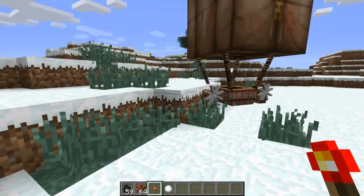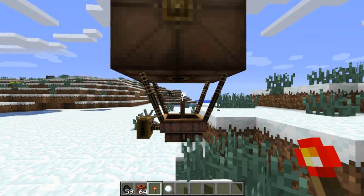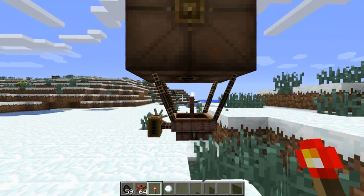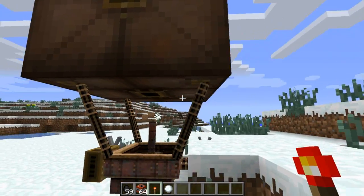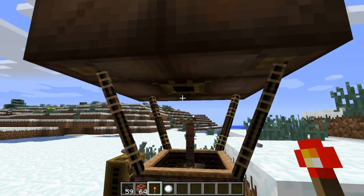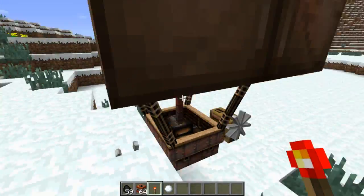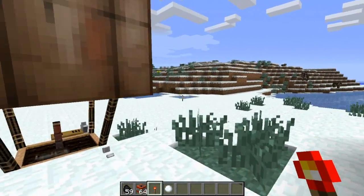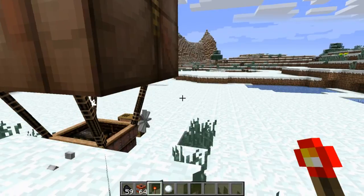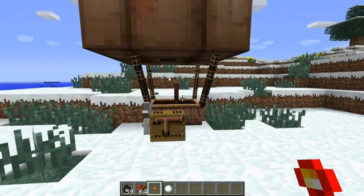That's the Steampunk Airship mod. If you want a durable transportation vehicle — I just noticed the balloon is not centered over it — it's still a really, really nice mod. Really easy to install, and it has some pretty good uses. You can make an airport or whatever. I think it even works server-side, so you can have it on a server and you and your buddies could all fly around.